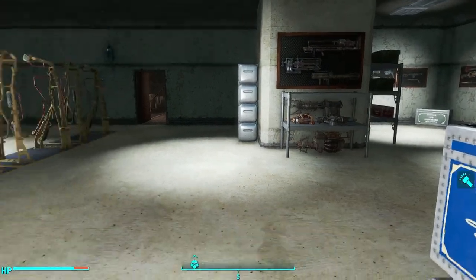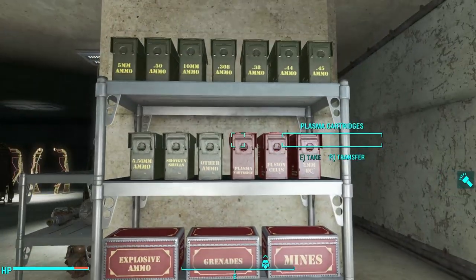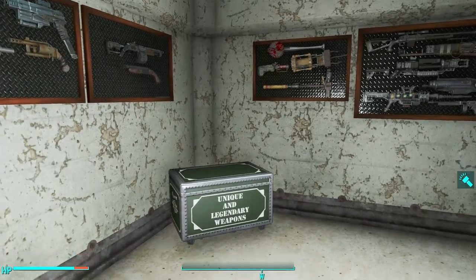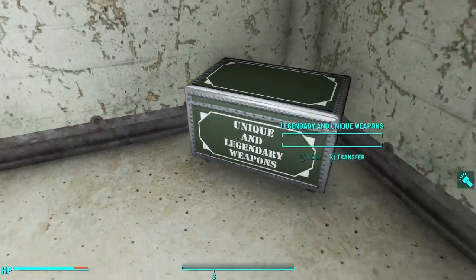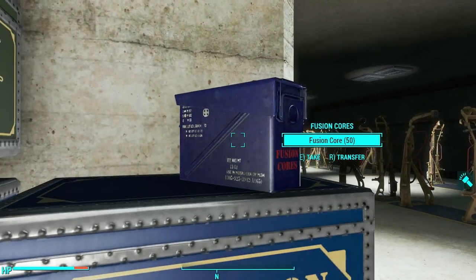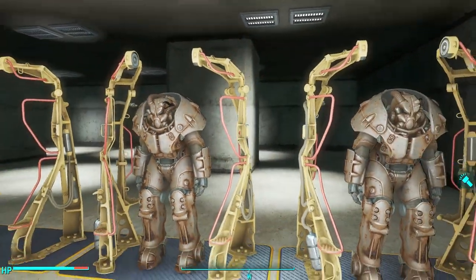He's got the warehouse already decorated with containers you can use to organize your explosives and ammunition, with dedicated containers for pistols, shotguns, unique and legendary weapons, armor, personal gear, and fusion cores. The mod even comes with 50 fusion cores. There are also multiple power armor stations, and he includes two X01 suits of power armor for your convenience. These pre-placed items are not permanent — you can scrap them if you want to make the warehouse display area truly yours.